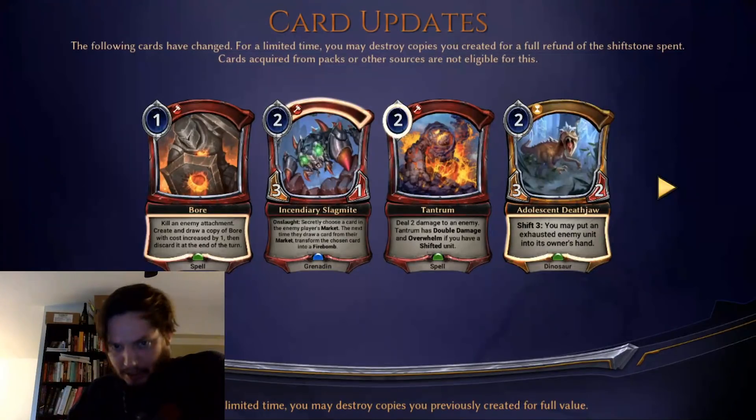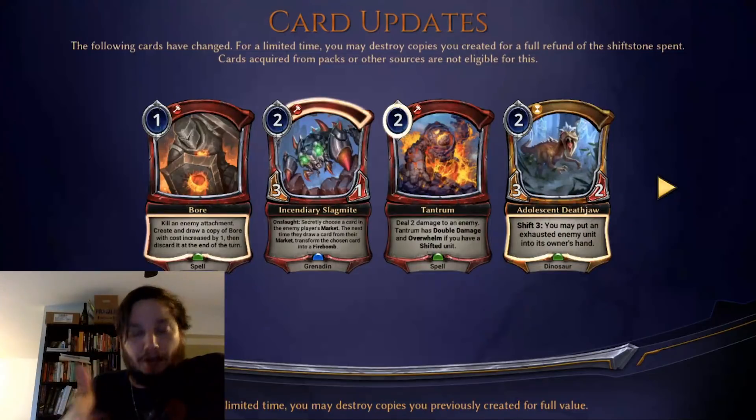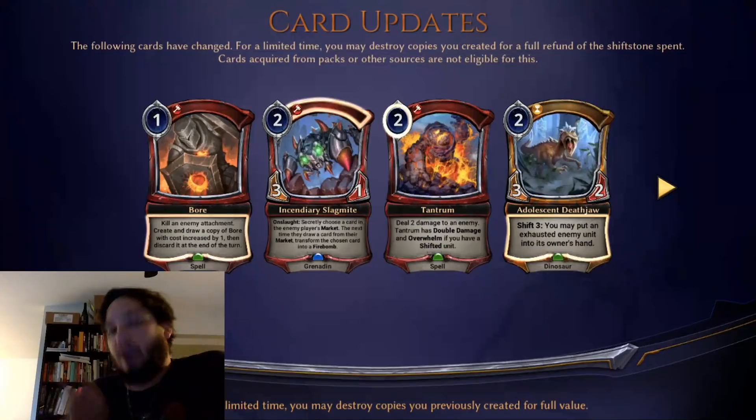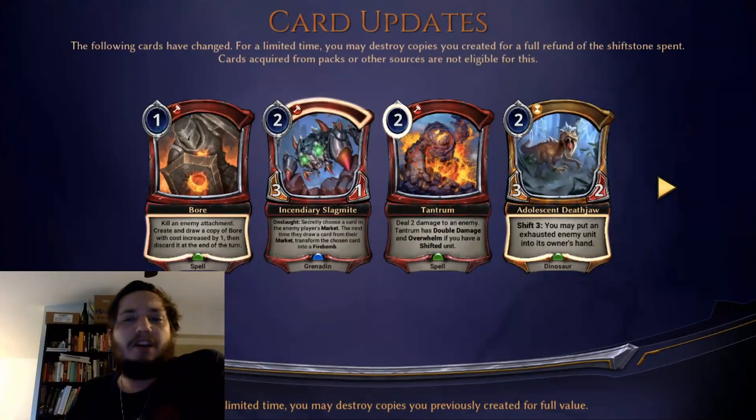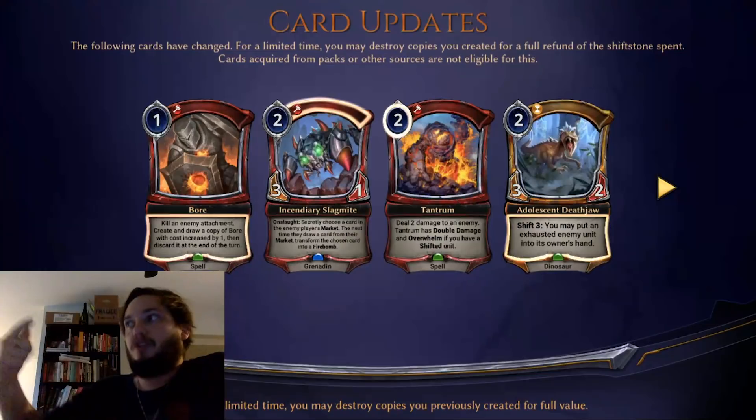First off, Boar was hit. It now increases the cost by one for every copy that you play. This is a campaign card, as you all know, and there was another campaign card that was hit too, which was Palace. Everybody who bought those campaigns is each getting 1,250 gold back, which is great — so that means I'm getting 2,500 gold just for free. Boar now kills an attachment and then the cost goes up by one.